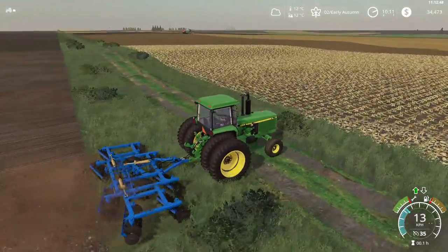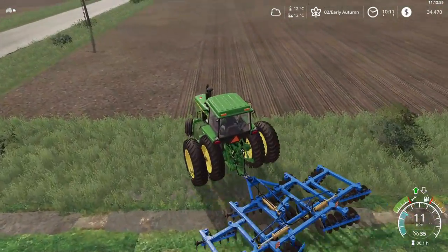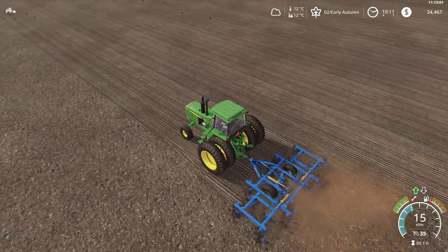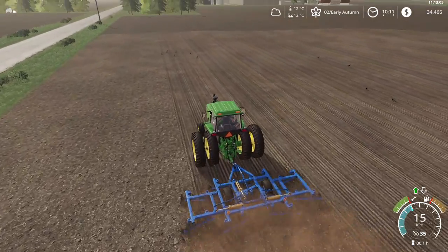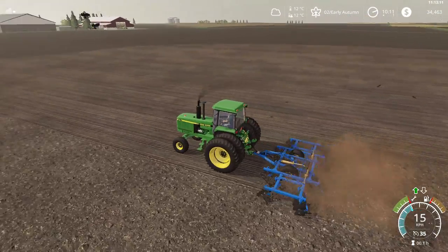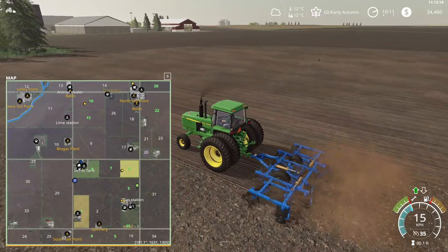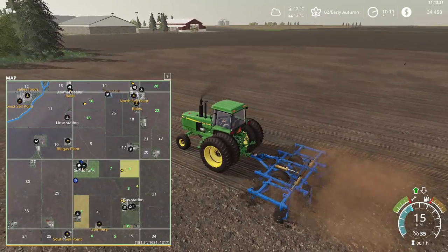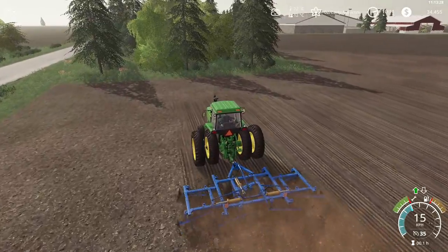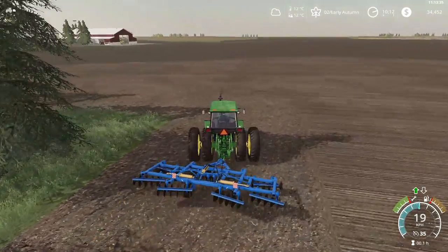We're almost halfway on that field. We have plenty of silage and might actually sell some of it, depending on how long it lasts. If we still have a good amount left by the time we get the alfalfa and clover baled, then we'll sell some. This field is kind of wonky so I'm not 100% sure how I'll divide it — it might actually become a three-section split field.